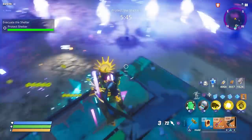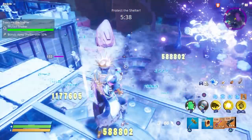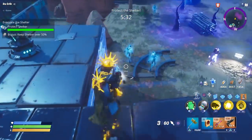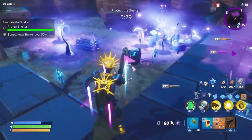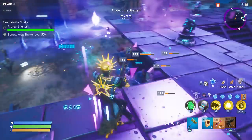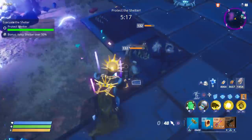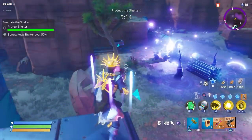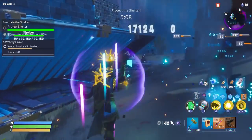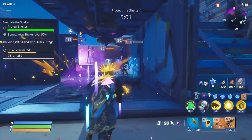I didn't get a chance to finish building like I wanted to, but let's evacuate the shelter — I think we'll be all right. They're coming from two different directions, so we have to be careful. I didn't get enough time to farm coconuts but I did get a few sub wafers. I'm going to try to save most of those for the mini boss. I'm just using three sniper defenders with the Obliterator and I don't have many traps over here — basically just some wall launchers to push them back.